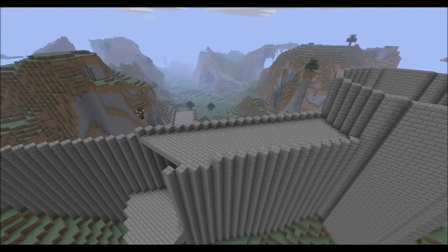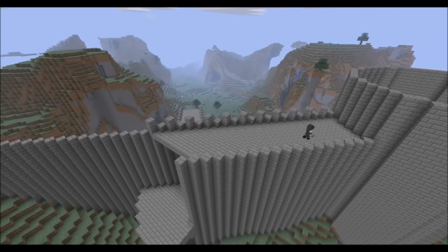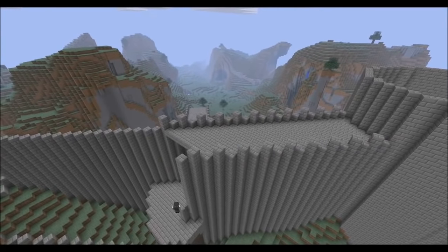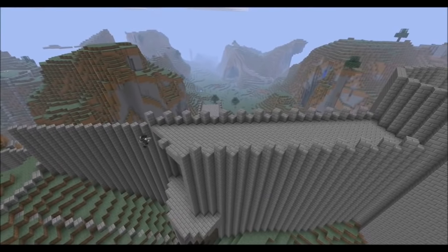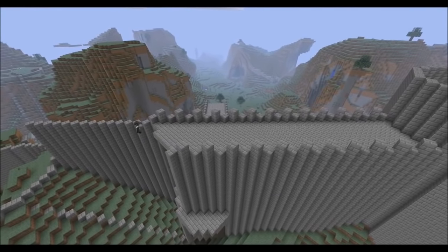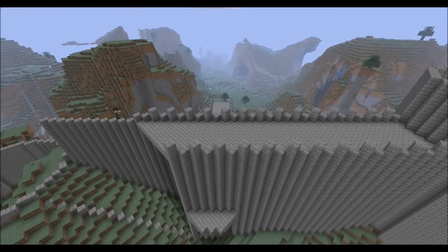We finish off on the other side at the front, put some turrets in, and now we just keep on going extending the wall, then filling in the top.